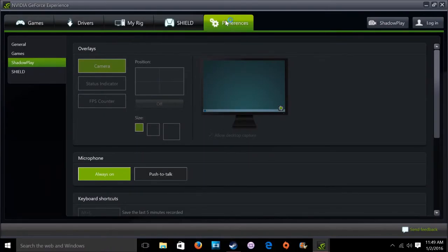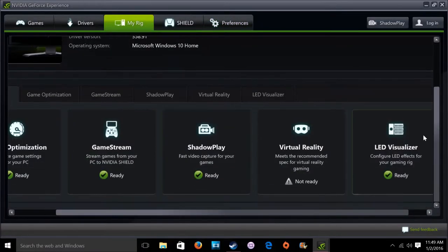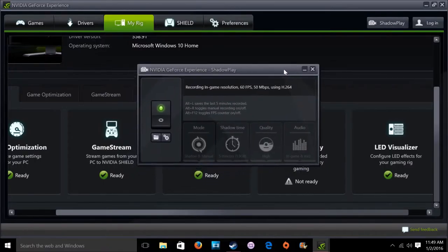Go over to the rig and make sure that ShadowPlay is enabled and ready. Whatever problem is making it not ready, you need to fix it. ShadowPlay needs to be up and going, and then you can click your ShadowPlay here.